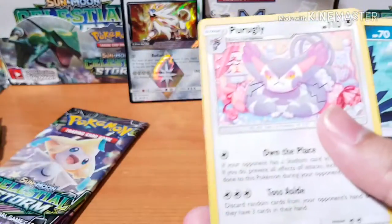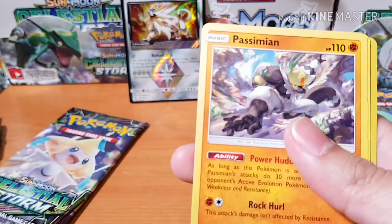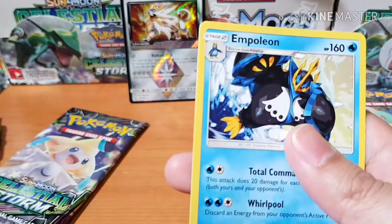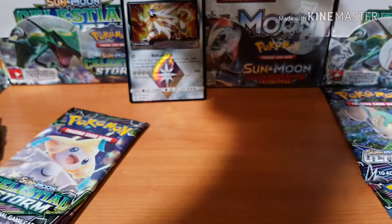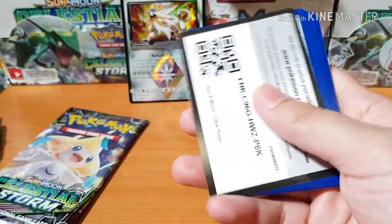Alright, down to our last four packs. I'm gonna get some more Ultra Prisms if I don't pull anything — I'm just gonna keep pulling until we get something, because this is disgustingly bad. I'll just go through these real fast. Purugly, Monferno, Carnivine, Shinx, Passimian, Hippopotas, Chimchar — that's cute — and Empoleon.